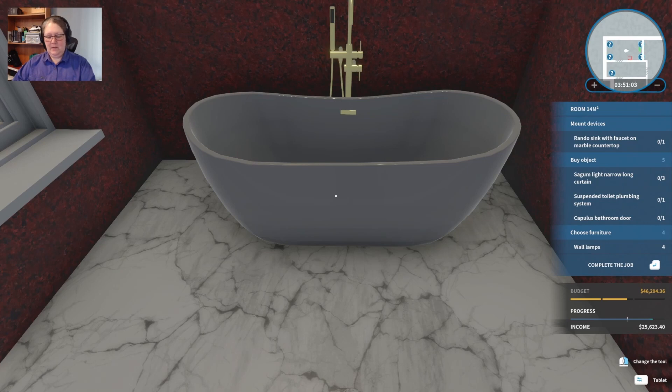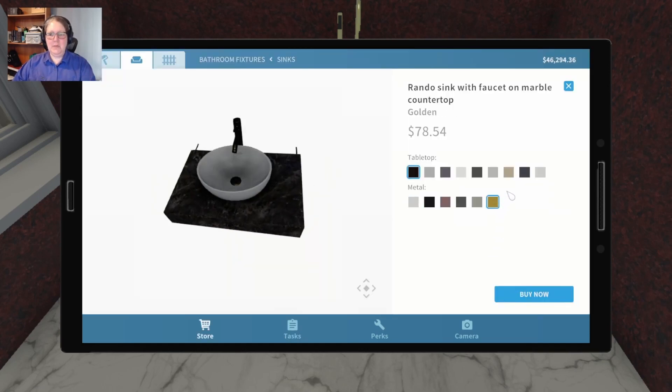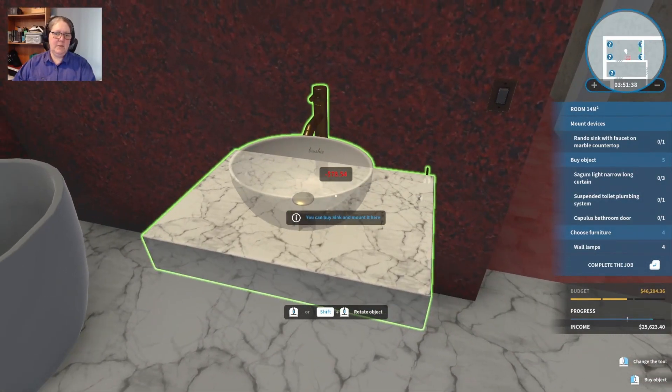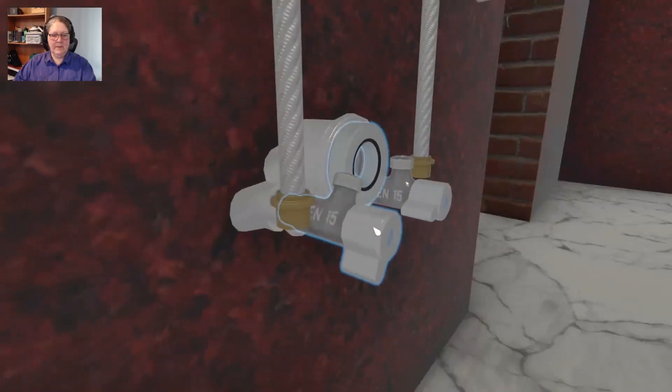Let's stop fussing with lighting and get to the next thing - a faucet sink with faucet on marble countertop. The metal will be gold and the tabletop will be snowy because I can match the floor. Gray looks nice - we should have gone with the Emperador gray because if I put anything else in other than the snowy it's going to be just too many different textures. Let's get it assembled.